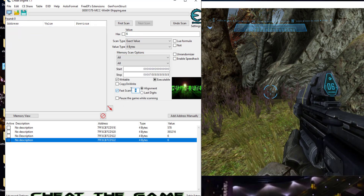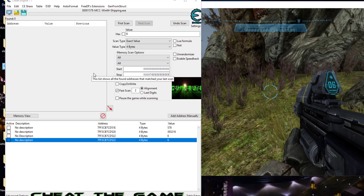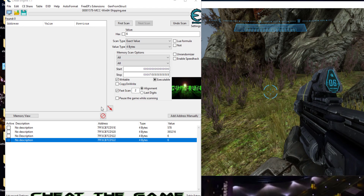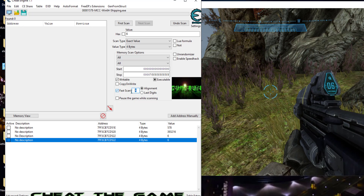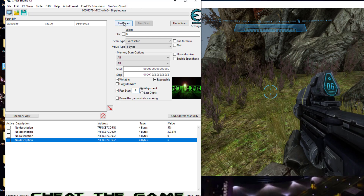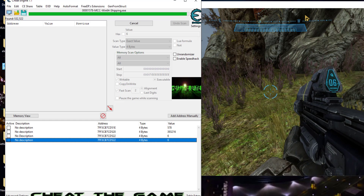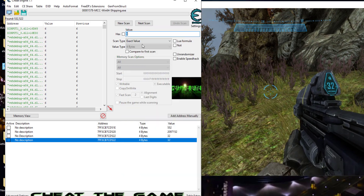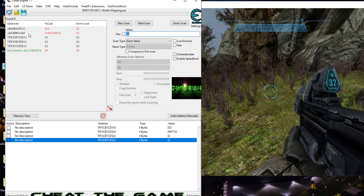You can also do it by leaving Fast Scan on and just changing the alignment to search every two bytes instead of four-byte alignments. I'll save what I had in case the computer freezes again. By default it's four bytes, but we can change it to two bytes. We're at six right now, do a first scan, then reload — and there it is right here.